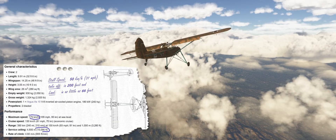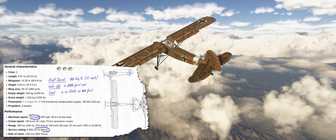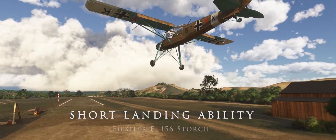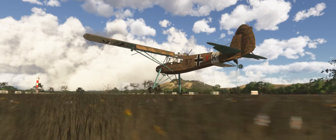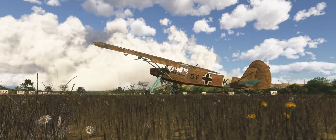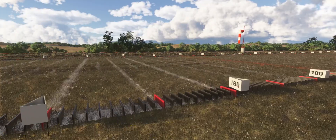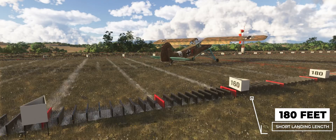Now we're back to Johnson Field quickly before we run out of fuel, because for the test we flew with a minimal load to save weight. According to the data, we should need a runway of less than 100 feet for the Storch. I needed about 180 feet to land — a little more than stated on the internet. However, in this case I would blame the pilot and my lack of skills. In any case, the flight behaviour during landing was absolutely realistic.